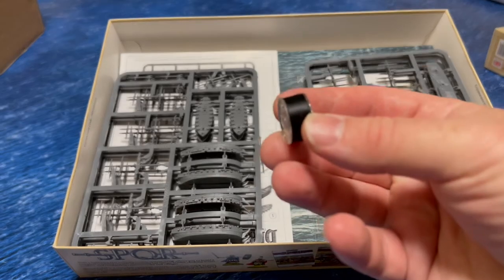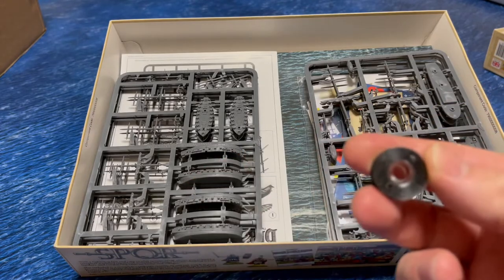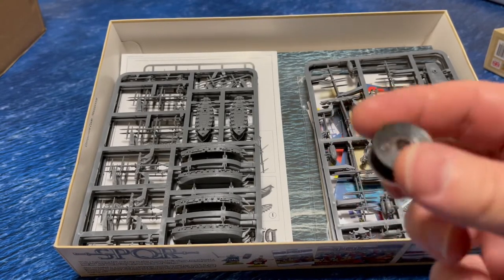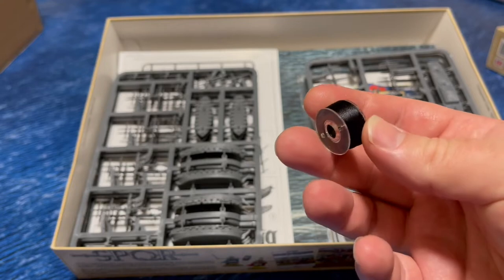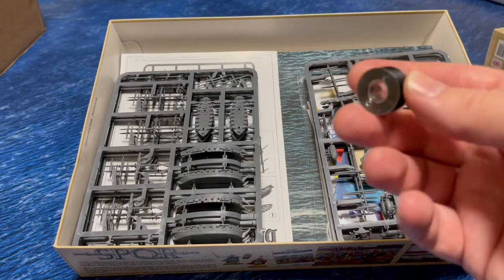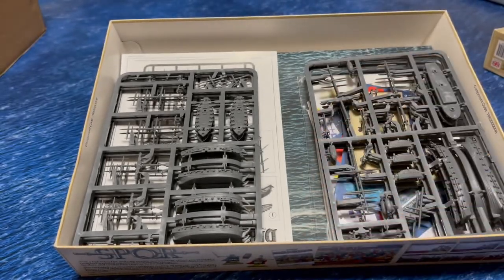Here we go - this is black thread. And I've dropped it already, that doesn't bode well. Why do they give you black thread? Well, the miniatures are made so you can do the rigging, and there's rather a lot of it apparently - I'm told it's a bit of a nuisance and takes a bit of practice. This is the first time I've ever bought a miniatures game that comes with its own rigging thread. I'm just about masochistic enough to give that a go.